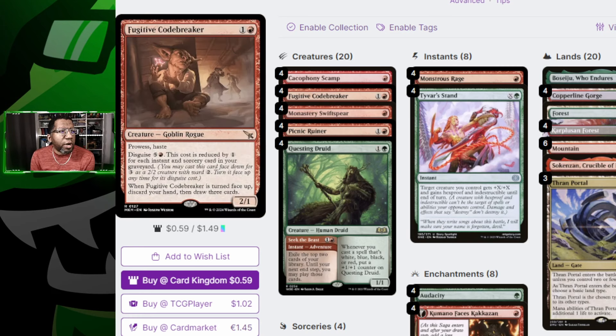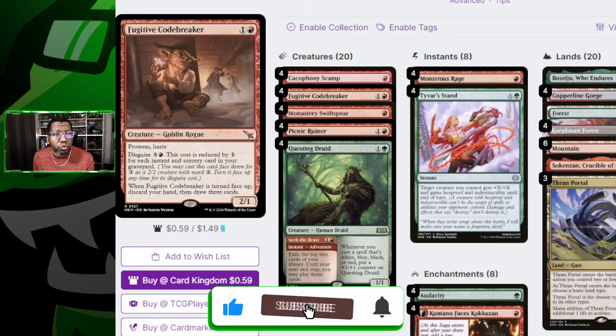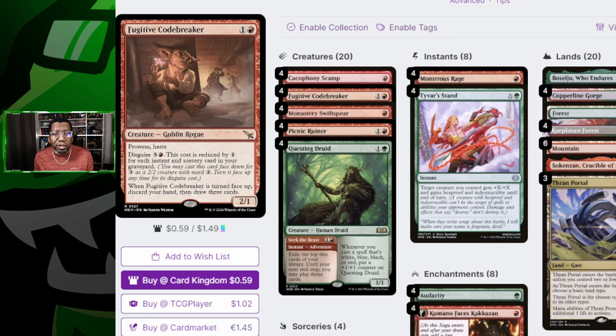There is one card that this deck gets that's brand new: Fugitive Codebreaker. It's a two-mana 2/1 with prowess and haste. It does have disguise for six, but that's reduced by one for every instant or sorcery card in your graveyard. Since we have Monstrous Rage, Ancestral Anger, and Tyvar's Stand, we can reduce this. When it turns face-up, you discard your hand and draw three cards. It also has prowess, so it can just get bigger whenever you're playing other spells, which is nice.